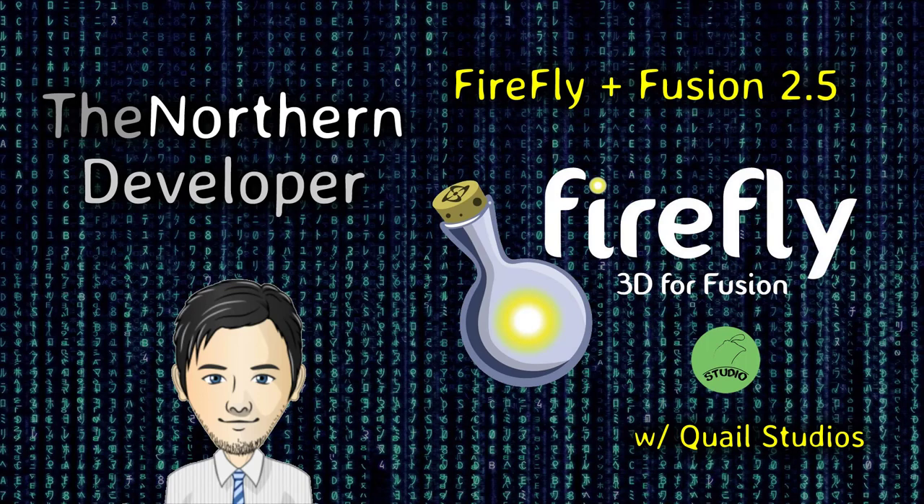It can get pretty complex. But that's all part of learning on the development side of things. We all know that when you first start out with Fusion 2.5, nobody has a clue what a fast loop is. It's only when you get to that intermediate level, once you've gone through all the beginner stuff, that you start to figure out what fast loops are and what they're for.